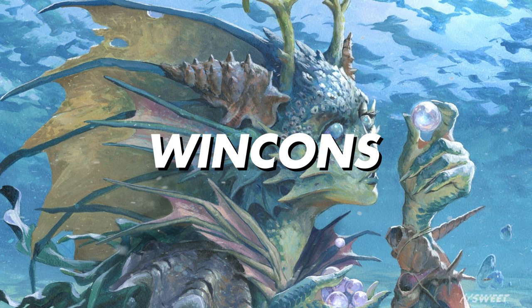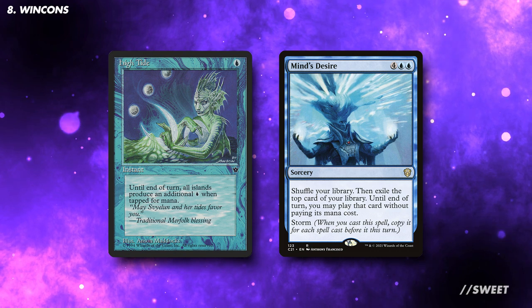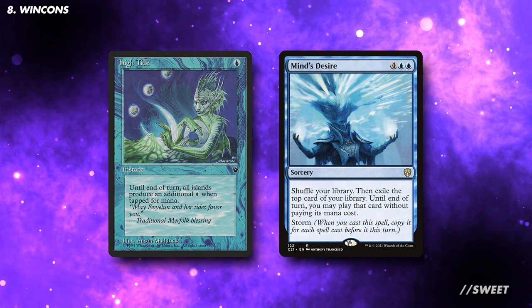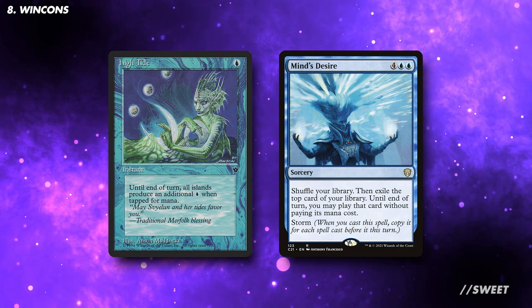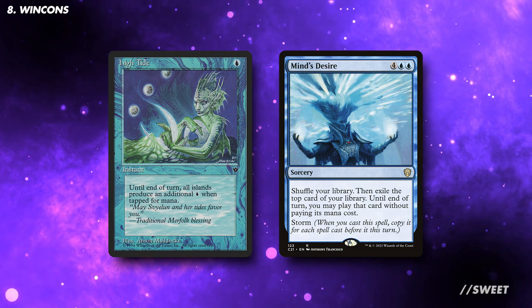Moving over to our dedicated win conditions — we've already gone over some in the cheat sections we mentioned earlier, but here are some more. With all the big dumb effects we're running, Tidespout Tyrant can be great at giving us the extra mana we need to cast them early. We're also running a lot of great blue card draw in the deck, and what goes great with ramp and card draw in a blue deck is Storm. Specifically, I like Mind's Desire in this deck — if we have this in hand, we can build up that Storm count, drop Mind's Desire, and then have a pretty good chance of building a terrifying board state when the dust settles.